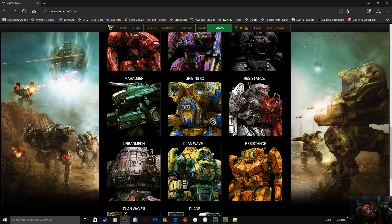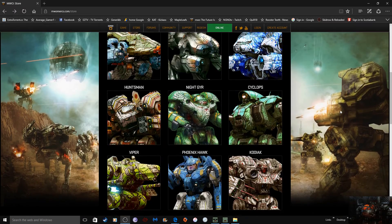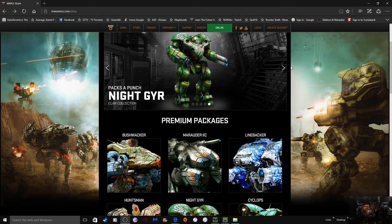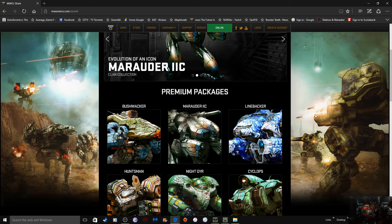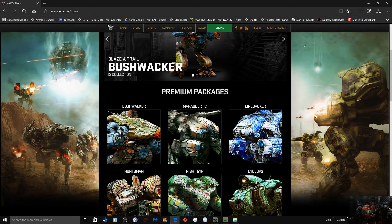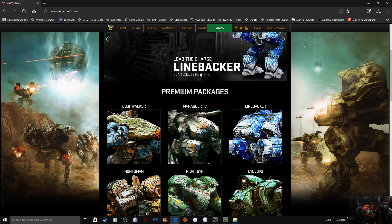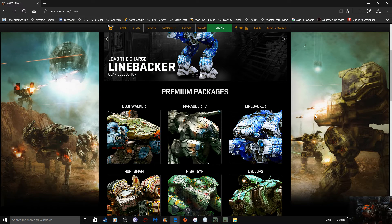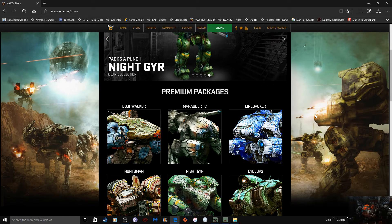Hello everybody, Average Gamer, welcome to another Let's Talk. In this episode, mech packaging for sales — an idea I came up with the other day about how things are going. Right now they're doing the whole single mech thing for 70-80 bucks, 20 bucks for three, 40 bucks for four, and hero mixes and all that stuff. A lot of people I know have been sitting back going, why am I going to spend 40 bucks and get four mechs?